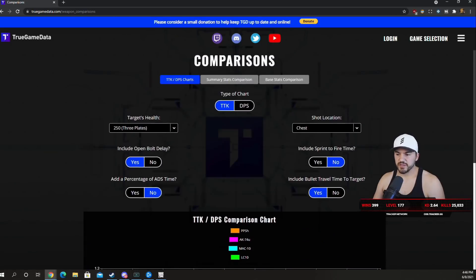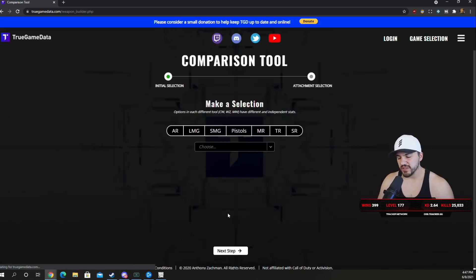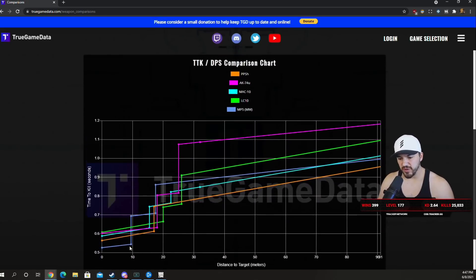On to the TTKs. Starting with chest shots at 250 health including open bolt delay — chest and stomach shots are the same on SMGs. The PPSH has the best TTK out of these four SMGs. If we add the Modern Warfare MP5, which has a very good time to kill, you'll see it has half the range but kills about 40 milliseconds faster. And 40 milliseconds is also what separates the PPSH from the slowest of these guns, which is the LC10.